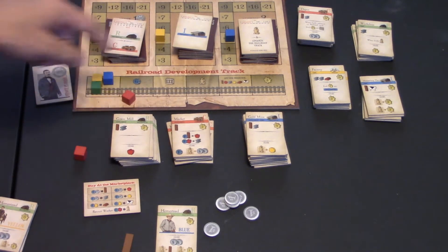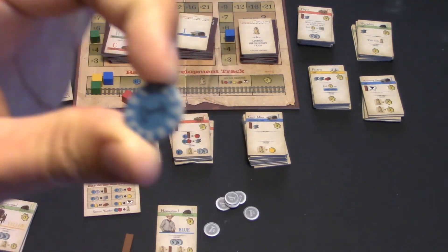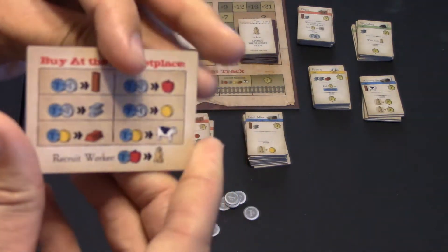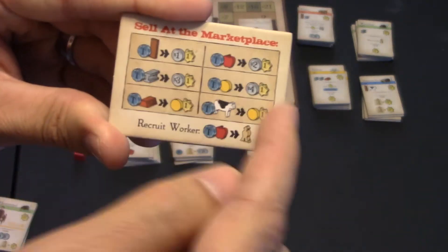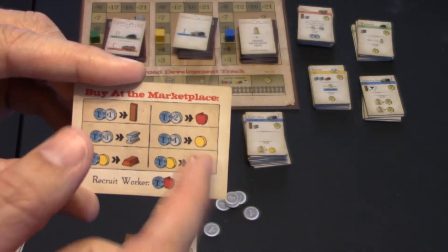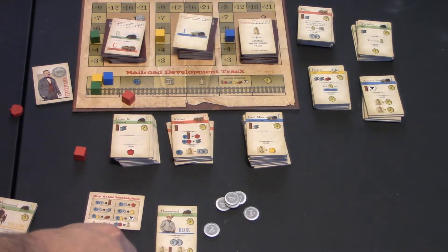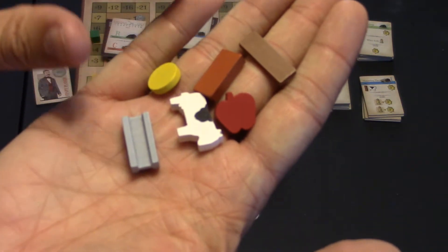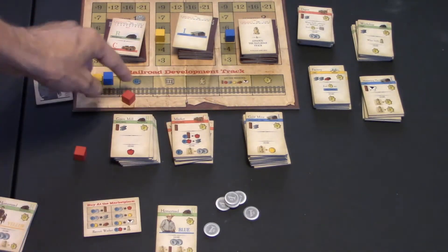The first thing on the development track they'd get is a trade token. Trade tokens are very important because with them you can go to the marketplace — everyone has these little double-sided marketplace player aids. With a trade token and whatever else you're trading, you can get multiple things: steel, copper, apples, coins, cows — there is tons of cool stuff. The tokens look really nice, and that's what trade tokens are for.